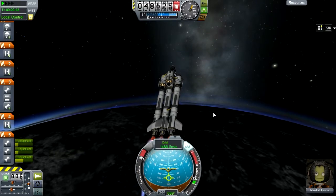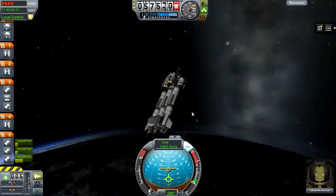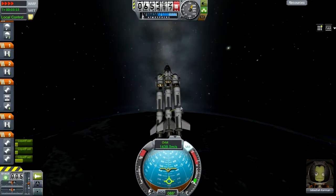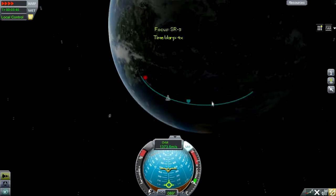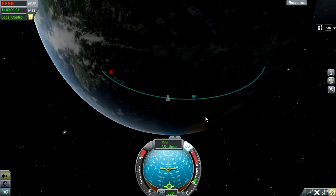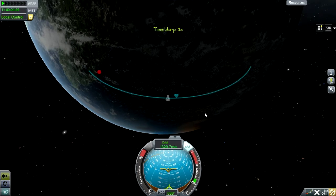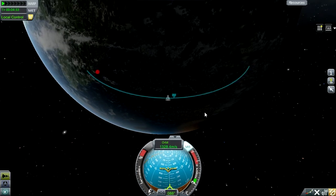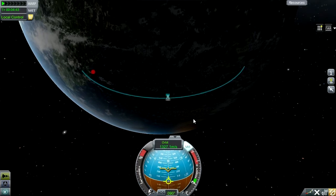We're still getting up reasonably high though and it's going reasonably to plan. We've got a decent apoapsis there, and this thing should have plenty of delta-V because we've got asparagus staging in the launch stage and asparagus staging in the transfer and lander stage. The launch stage actually gets us part of the way through the transfer as well, which just goes to show how much more efficient asparagus staging actually is.